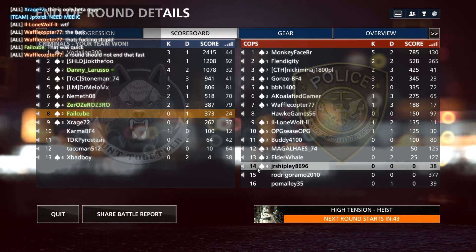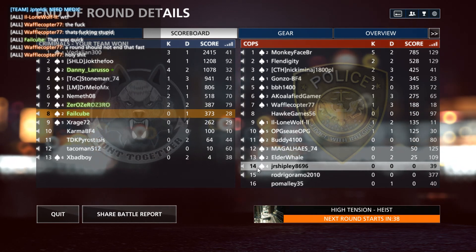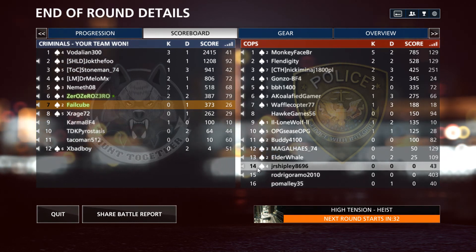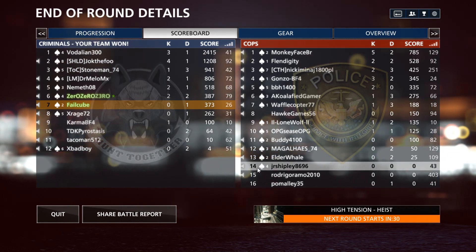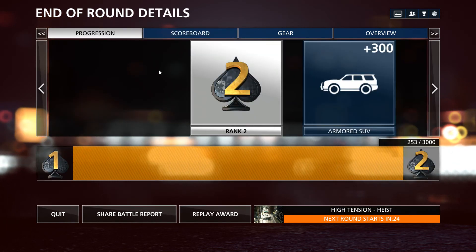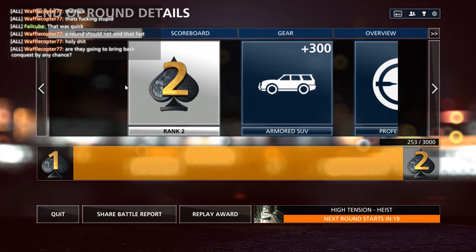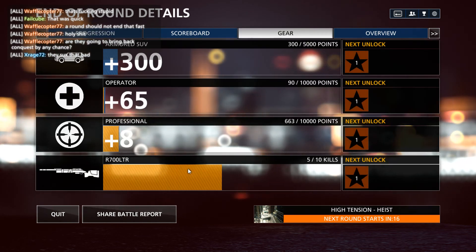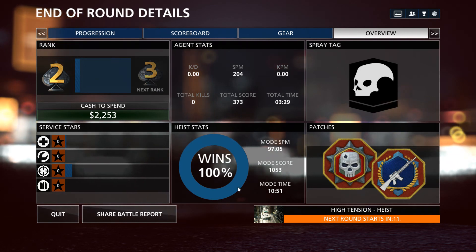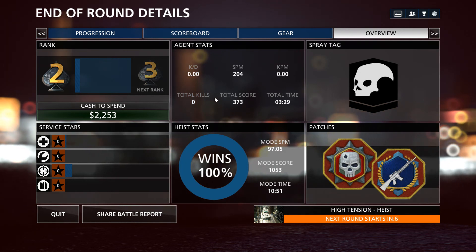We'll see what happens next round — it might switch to the other mode, blood money, where there's a lot more back and forth with carrying money. You can be shot on the way, drop the money, and the cops have to go pick it up. It's up to the criminals to decide how much money they want to take — if they keep trying to take more, more and more cops will come and it'll be more difficult to escape. Oh yeah, maybe we can look at the progression — rank two. Similar to Battlefield 3 and 4, but we won both rounds so far.